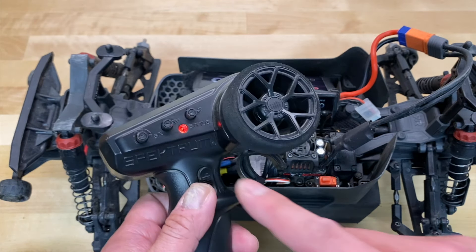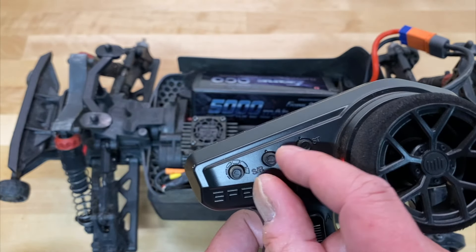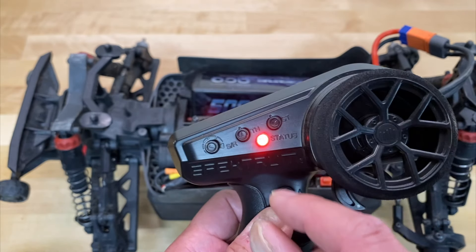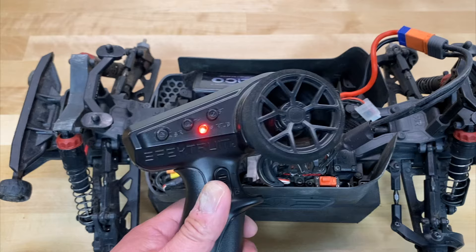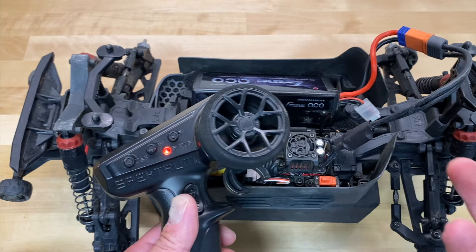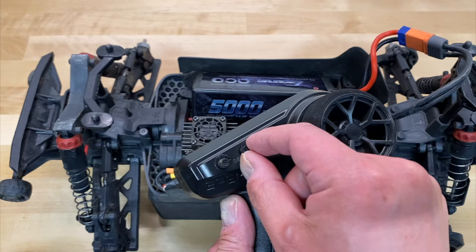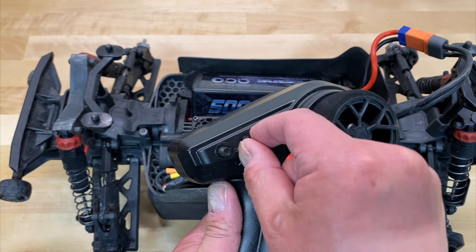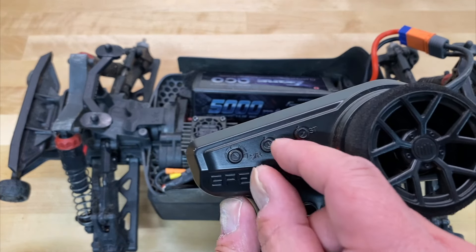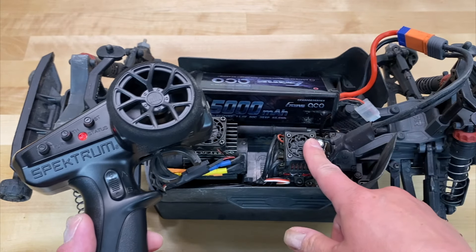Now there is this little tricky knob right here that says TH — it stands for throttle. It is the throttle trim. What that little knob does is send a signal to the car when your trigger is at neutral — so when you let go of the trigger, what signal is it going to send? There's a little dot, and if you turn that wheel's little arrow up to the dot it's going to send zero. So when you let the trigger sit at zero and you turn on the car, it's going to send zero signal.